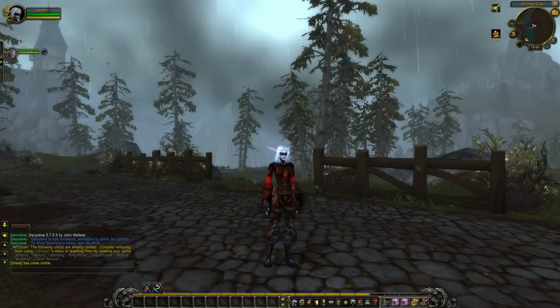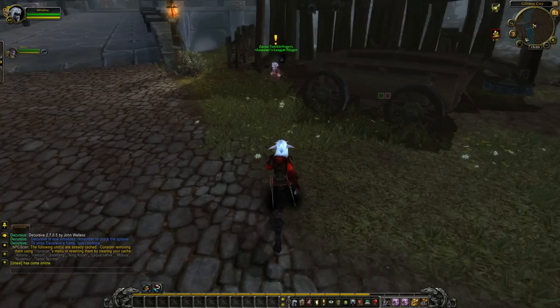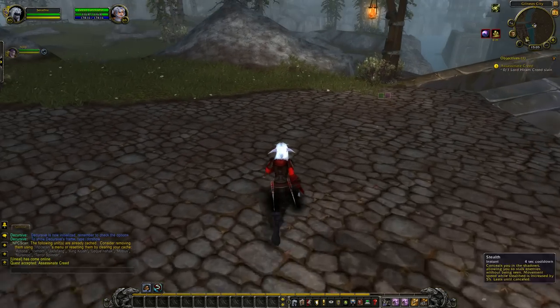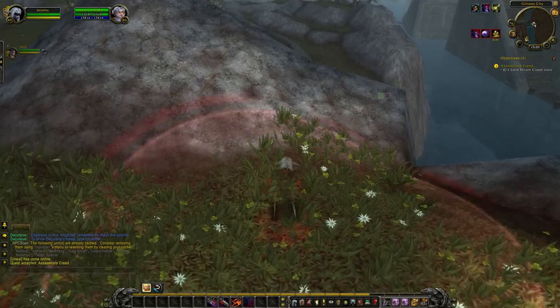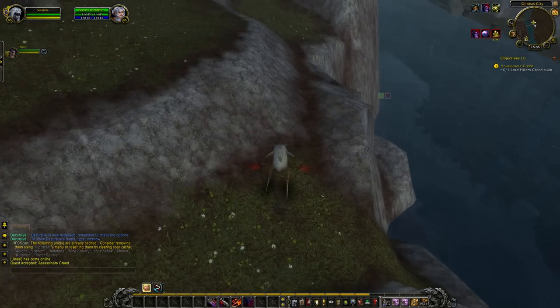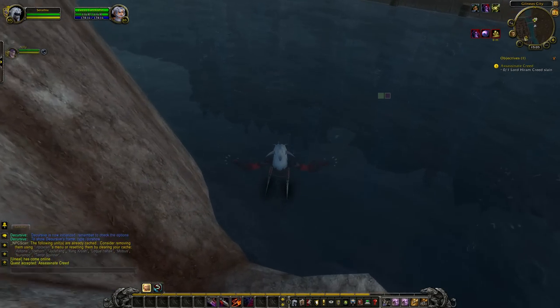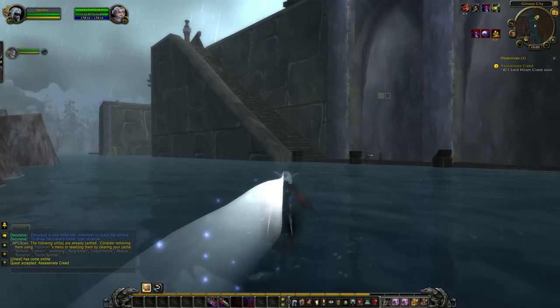Welcome to Serathia's Guide to Assassinate Creed. We'll start off by grabbing the quest, activating stealth, and skipping down the mountain. Once we reach the water, we'll engage Sprint just to keep movement flowing.